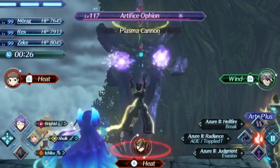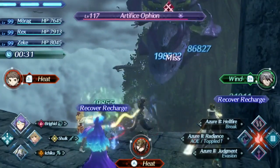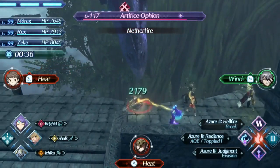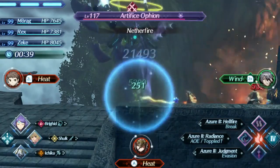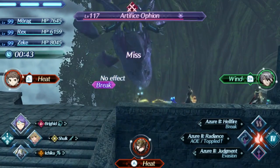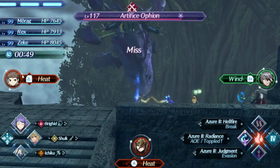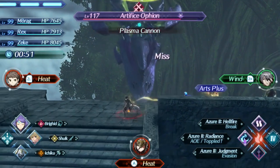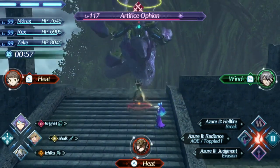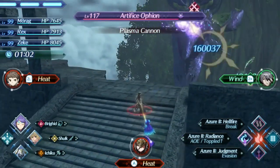We get back to what Xenoblade 2 is really about: the cute girls. That of course means we are going to cover Brigid today. Brigid in my opinion is the second strongest tank class blade in the game, and before the DLC power creep I'd say she was easily the strongest. Despite that she is still only a B tier blade in my opinion, although that says more about the tank blade options than anything else. I still think she is a solid blade, which is a very good thing since she is both guaranteed and essentially required on Morag before chapter 8 of the game. In this video we are going to take a look at Brigid, all of her strengths and weaknesses, and how to use her most effectively for maximum success.